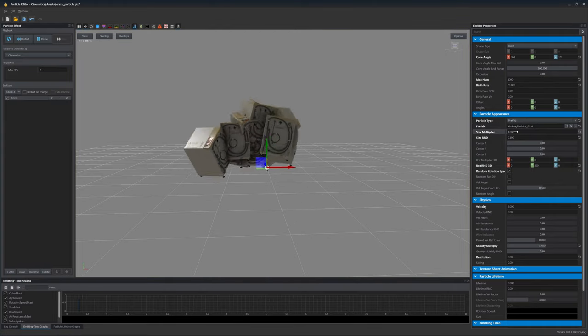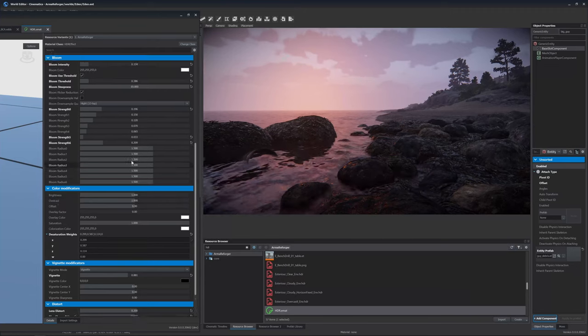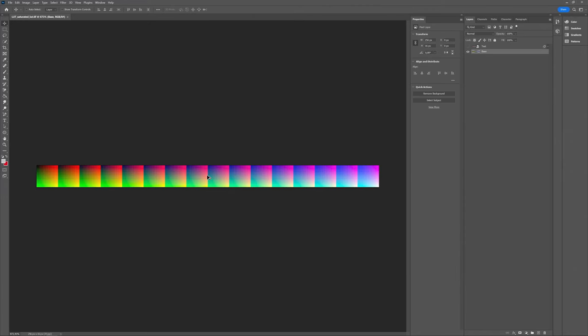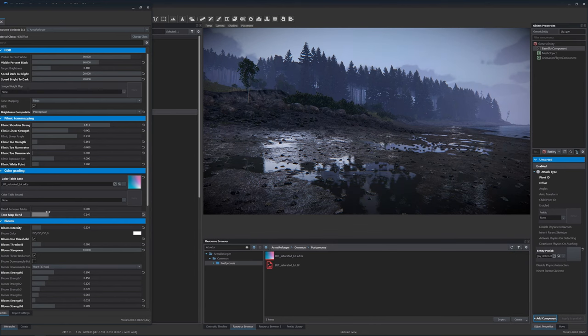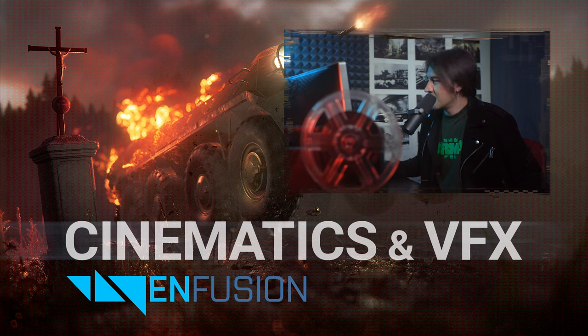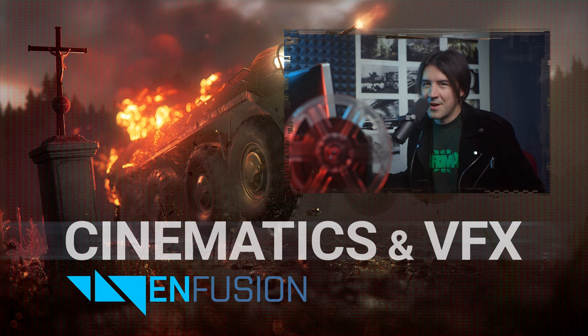What would a cinematic tutorial be without a LUT chapter? Open our HDR material, open the LUT texture in some editor, apply some color grading on it and save. Now you have your own LUT inside Enfusion. As you saw, Enfusion tools for cinematics are there — of course it's still a little bit raw, but I think it's ready for some fun.